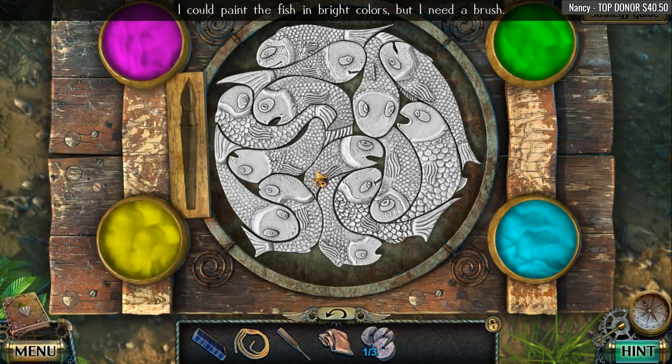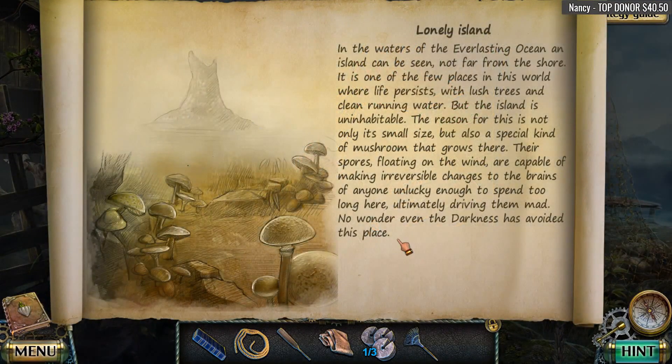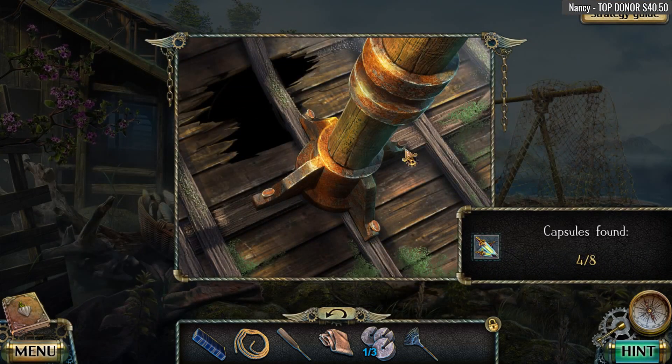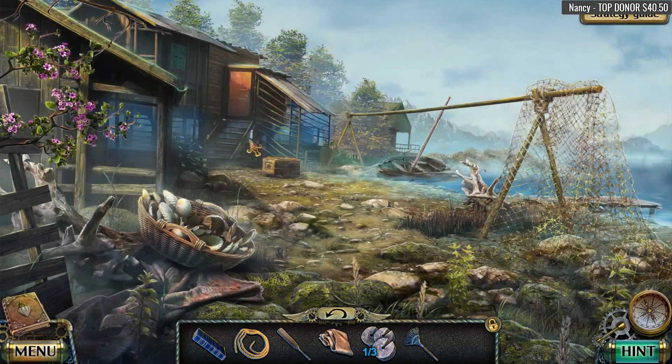I could paint the fish in bright colors but I need a brush. We have another story thingy — 'Lonely island: in the waters of the everlasting ocean, an island can be seen not far from the shore. It is one of the few places in this world where life persists with lush trees and clean running water. But the island is uninhabitable — the reason is not only its small size but also a special kind of mushroom that grows there. Its spores floating on the wind are capable of making irreversible changes to the brains of anyone lucky enough to spend too long there, ultimately driving them mad. No wonder even the darkness has avoided the place.' Yeah — butterflies, kittens, and mermaids, with maybe a few crowbars in there for good measure. You folks know exactly what makes me tick. The door is locked.